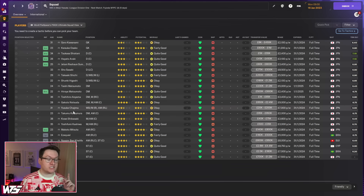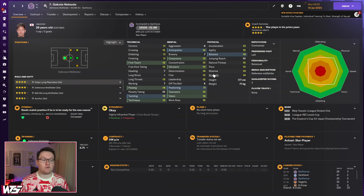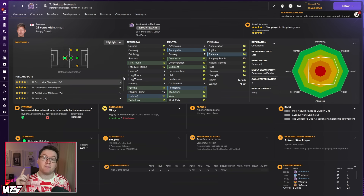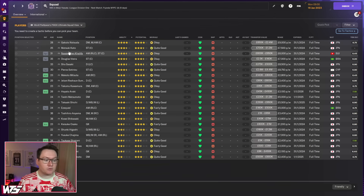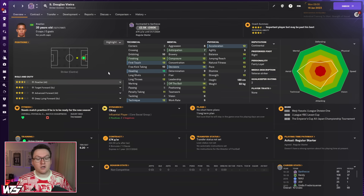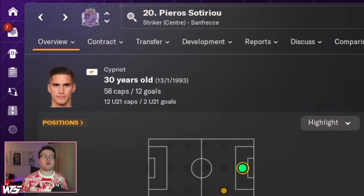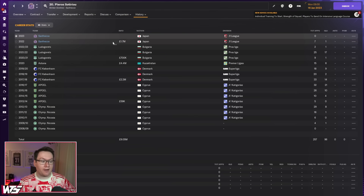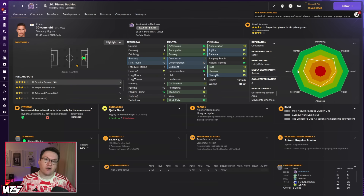They have a very well-rounded team with Natsuda being the standout player — a 28-year-old creative force, one-time international for the Japanese national team, born and bred at this club. He played 28 games last year and will play plenty more for you in year one. If there's one dilemma, it's what to do with three strikers: Matsuki Kato at 25 is a great advanced forward; Douglas Vieira is 35 but the man can jump — 17 jumping reach; and then you've got Pierros Sotiriu, a Cypriot international who had one goal last year and will probably need to get more than that to justify his inclusion. Good luck fitting them all in.